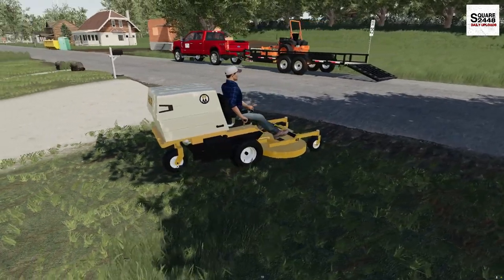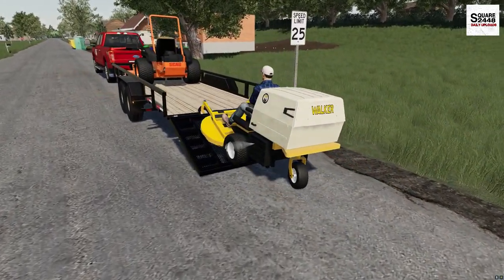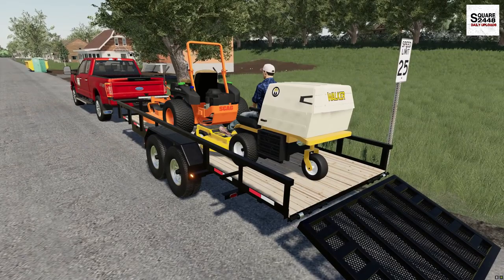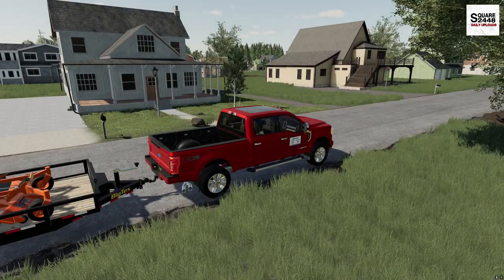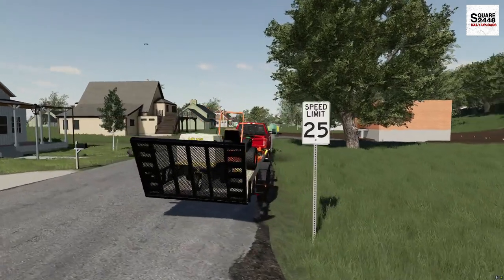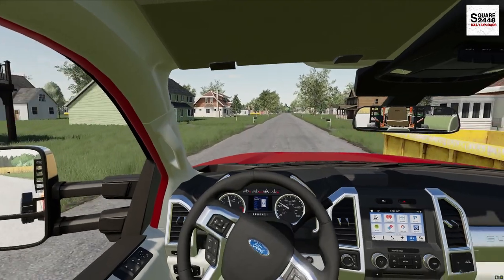We're done with the first yard - it's only about one bag full, so we'll empty that back at the yard. On to the next one, it's just five or six houses down, so we'll just drive the truck over there. Having those stripes is pretty sweet - looking down from the sky, from the second floor windows, it sure does look good. Sometimes the customer requests the Walker just for the stripes it makes, which is pretty neat.